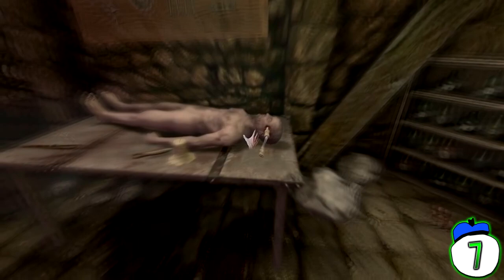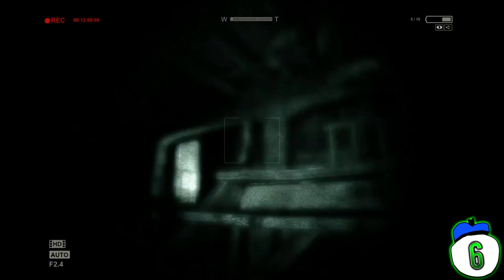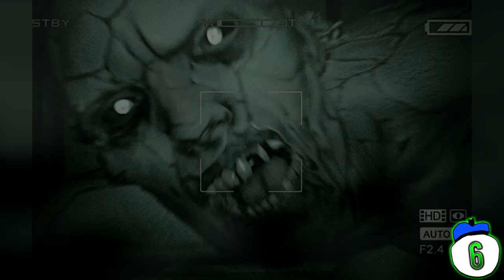Number 6: Outlast – Turning on the Generators. Outlast is in general a scary game — there's not many moments in the game that aren't worthy of this list. However, the first scary moment is the one that sets the mood, and it sets that mood incredibly well. You need to turn on the power generators located in a flooded, pitch-black basement whilst being stalked by a monstrous human. Oh, and you can only see it whilst looking through a camera that drains batteries faster than you can Alt-F4.